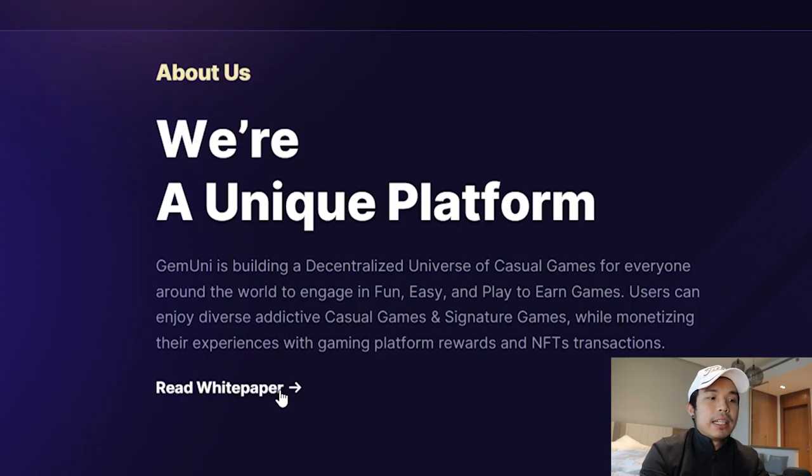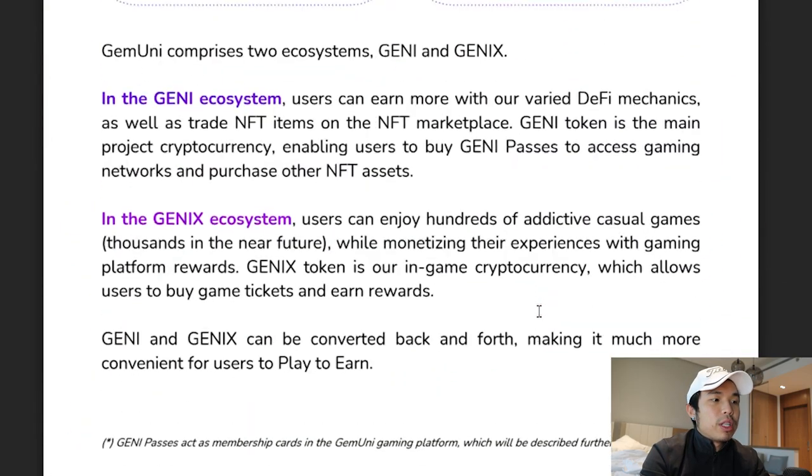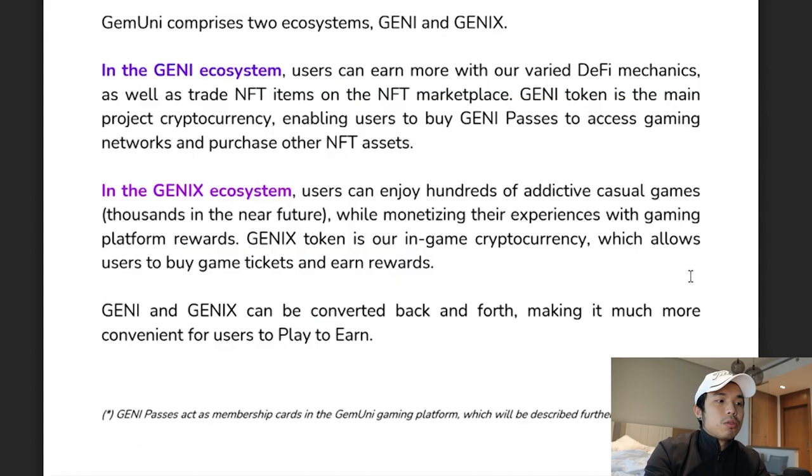If you want to take a look at their white paper, the link is right here. When you scroll down, you will see two different ecosystems. One is the Geni ecosystem and one is the Genix ecosystem. On the Geni ecosystem, you can have access to gaming networks, purchase NFTs, farm, stake, burn, land lease, and get rewarded with DeFi mechanisms — and there'll also be an NFT marketplace. On the Genix ecosystem, you can buy game tokens and reward users, and there'll be gaming platforms like Geni Passes, which can have gaming portals and add your own play-to-earn mechanisms.